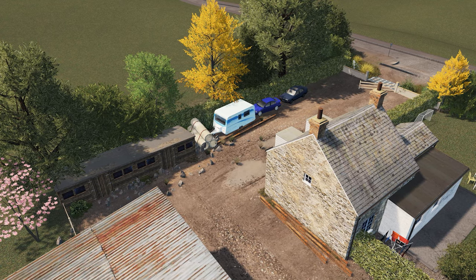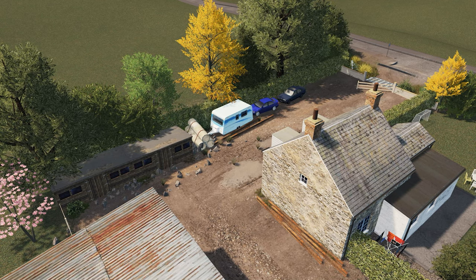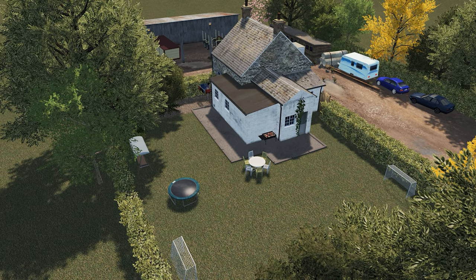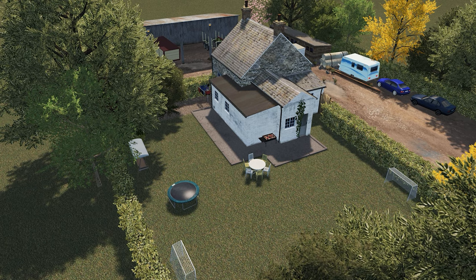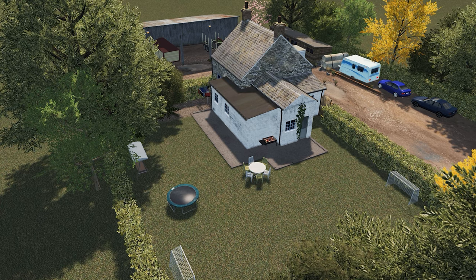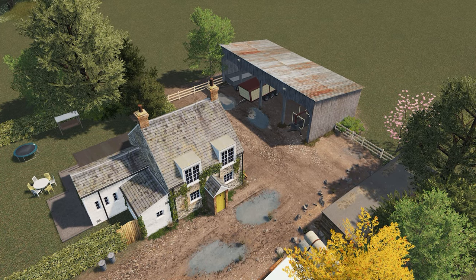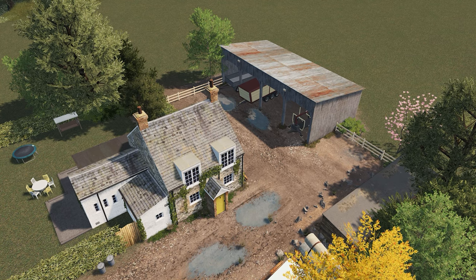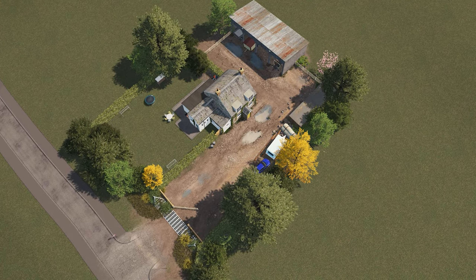These puddle decals are exceptional — they look so good in the game and work brilliantly with this build. I also love the detail of the farmhouse itself: a little football pitch, chairs around a table, and a barbecue in the corner. All in all, this is an absolutely amazing build. Thank you very much, Jacob — I am so pleased to place this down on the Isle of Wight.